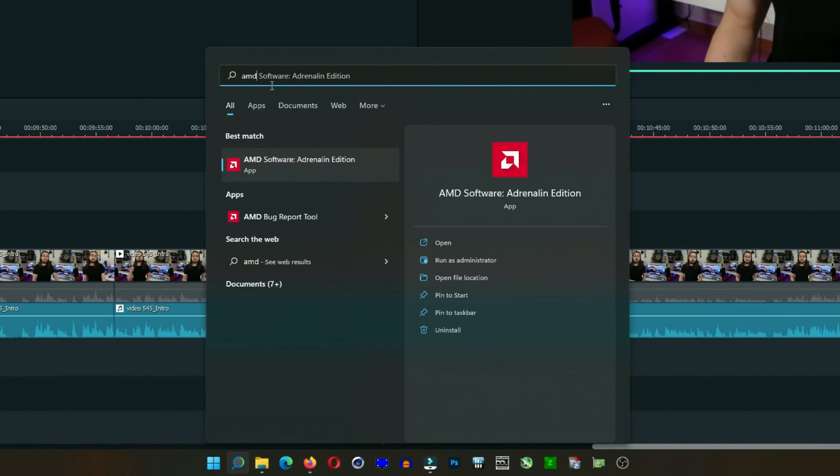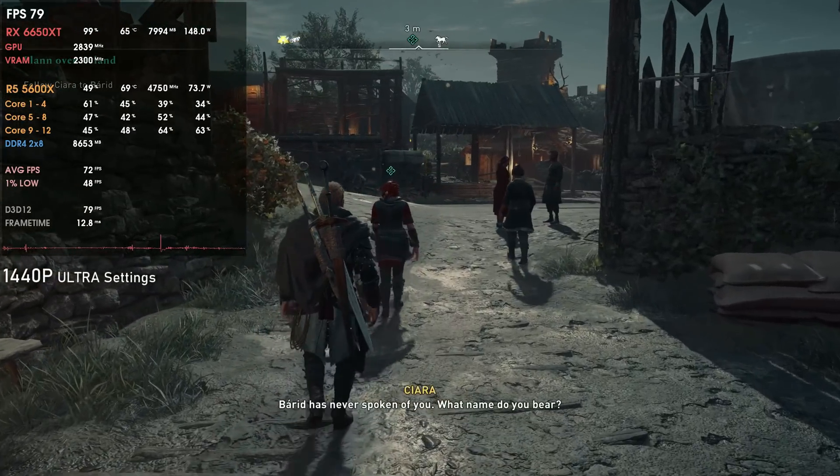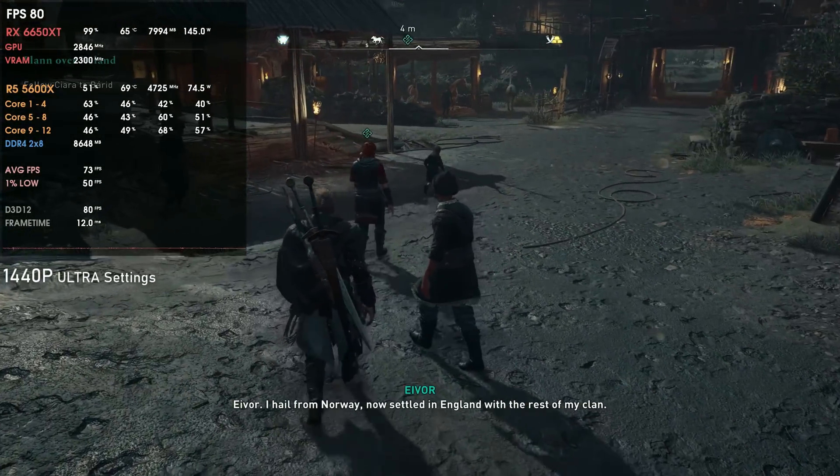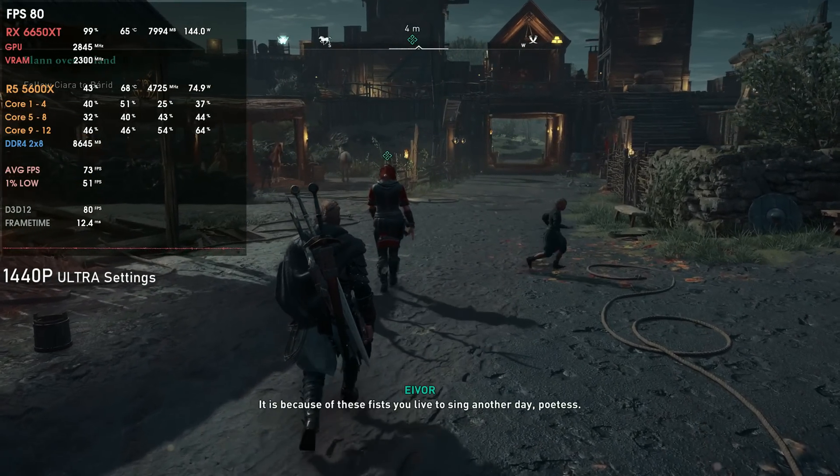If you're on an RX 5000 series I advise keeping the 22.8.2 drivers. They have the DX11 optimizations, OpenGL optimizations, and stuttering has been decreased significantly. I also noticed that after the 22.7.1 drivers, on the RX 5000 series the software doesn't automatically open as it should — I have to go to the taskbar and force-open it. After forcing it open the first time, every reboot works flawlessly, but that first launch is an issue that didn't happen on the 5700 XT before.